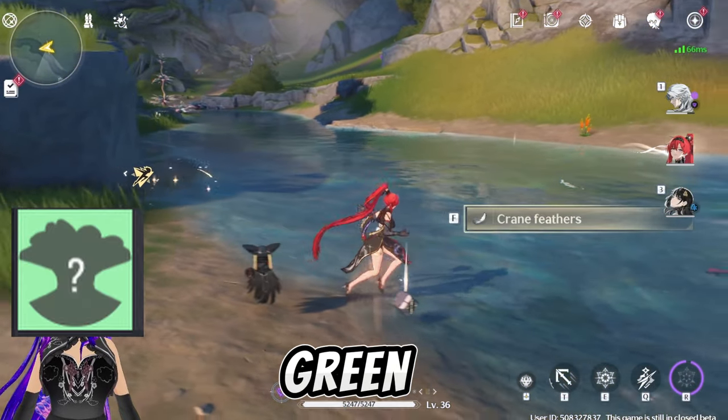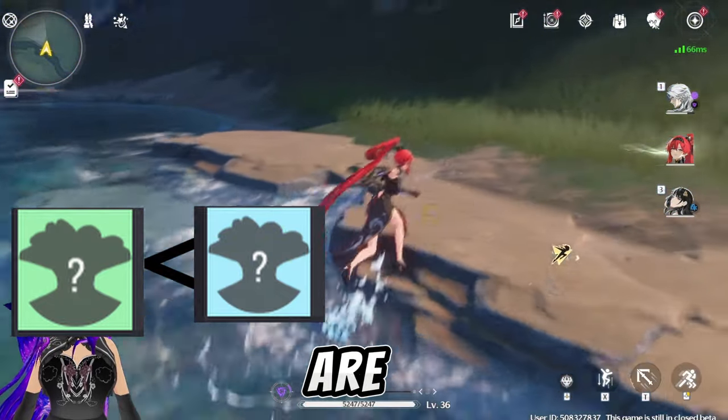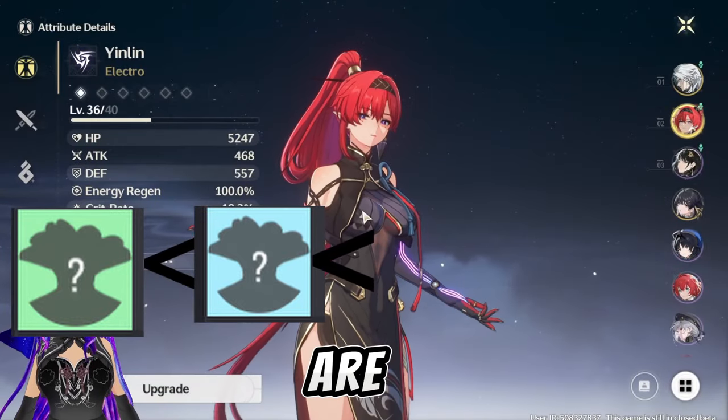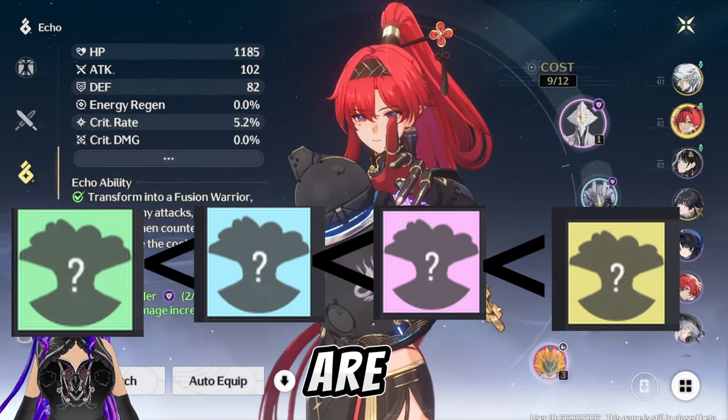I'm going to show you the rarity of each echo in order. The first is green, which is the most common. Blue echoes are uncommon, purple echoes are rare, and gold echoes are the rarest.